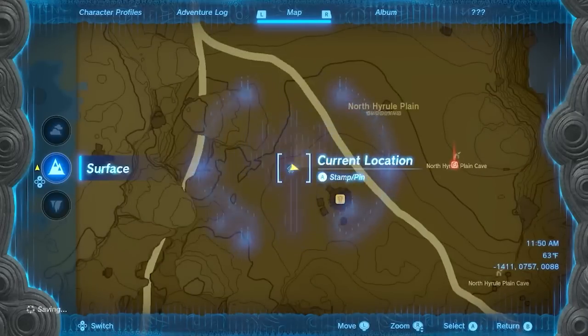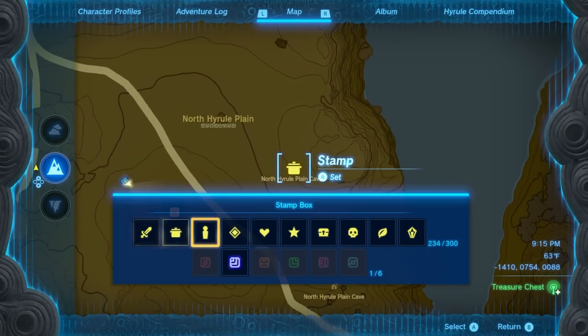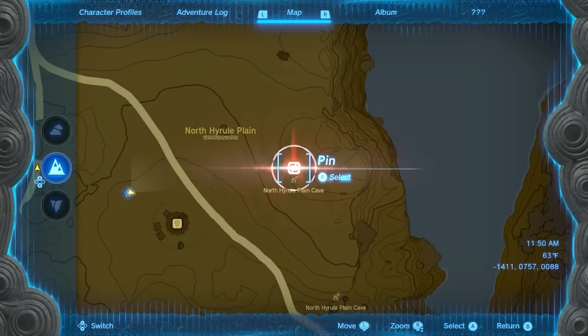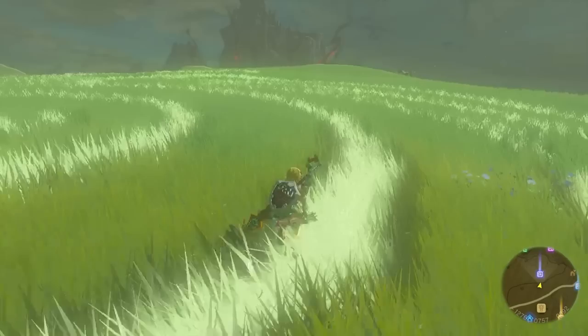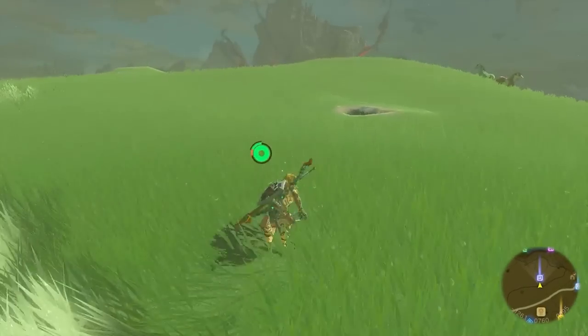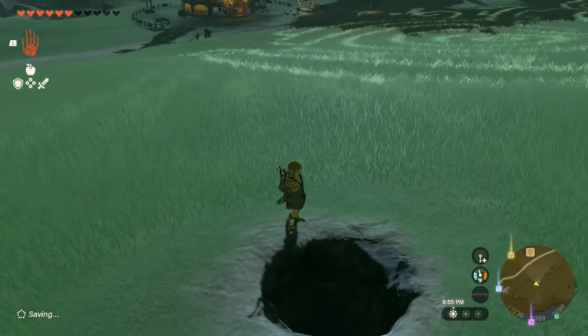From New Serene Stable, we're going to enter the North Hyrule Plane Cave, which we'll mark on the map right over here. Now that we've marked the map, head towards that location. Go through this geoglyph on the floor, and as you approach these exact coordinates on the map, head over right to this hole. Here are the coordinates on my screen so you can see them.